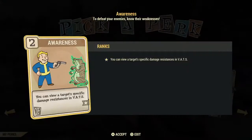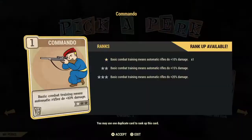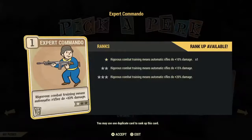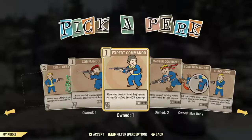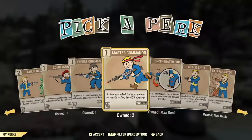Awareness is first — this card gives you a target's specific damage resistance while in VATS, which is okay if you're taking the time to check it out rather than shooting first and asking questions later. Here are the Commando cards — damage cards that start at 10%. There are all three: Expert, Master, and regular Commando. Must-have if you have a weapon like the Fixer, submachine gun, or any weapon that fires rapidly.